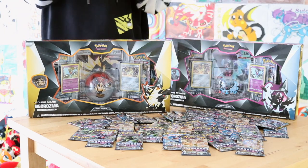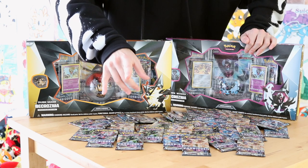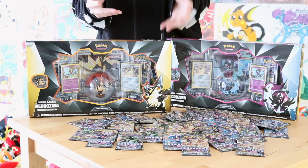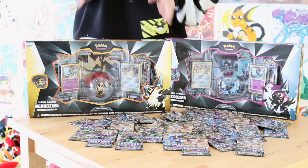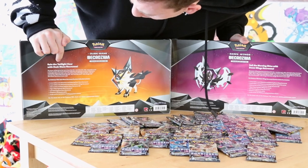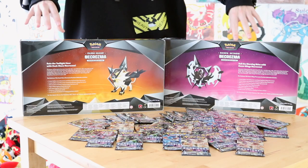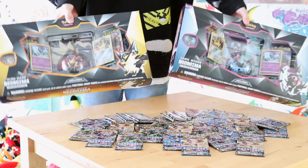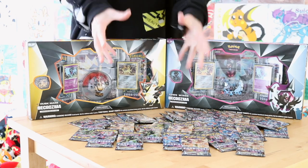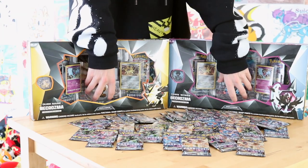We've got six boosters, two promos, a jumbo card, a pokeball, a figurine, and a pin - and then the exact same for the Necrozma box. These are the brand new Dawn Wings Necrozma and Dusk Mane Necrozma boxes we're opening today. Not everything is Forbidden Light - there's only like four in total. I thought let's combine them into one epic video since everyone on Twitter wanted another huge opening.